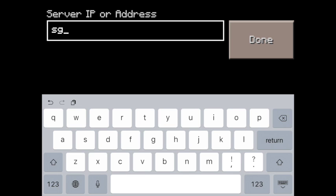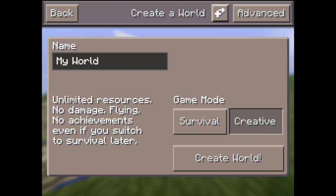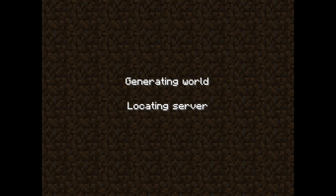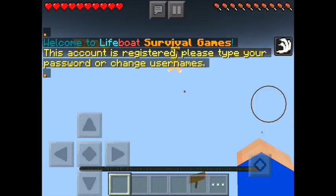If you want a survival game, you can type in the IP: sg.lbsg.net. Once you have this, press 'Done,' then press 'Add Server.' Once you've added the server, press back and the server will soon show up — it takes a little time to load because it needs to be recognized. If I try to go on it right now it will come up, and you'll be on the server with multiplayer people.